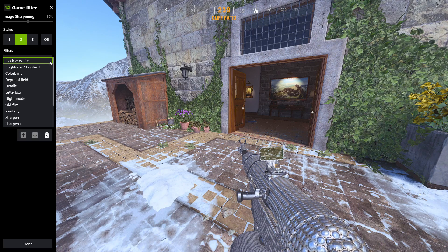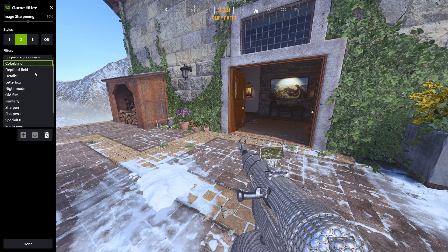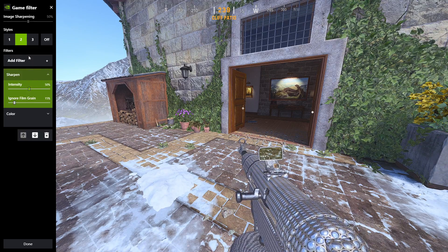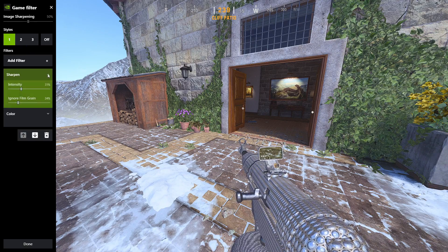To make the edges sharper and everything look a bit better, you want to add the Sharpen filter. You can play around with it or copy my settings. For Sharpen, I have the Intensity at 30 — if you can't get it to the exact number, just get it close.